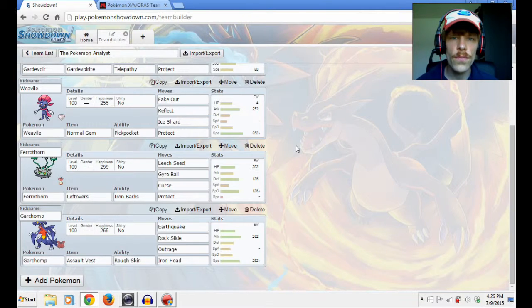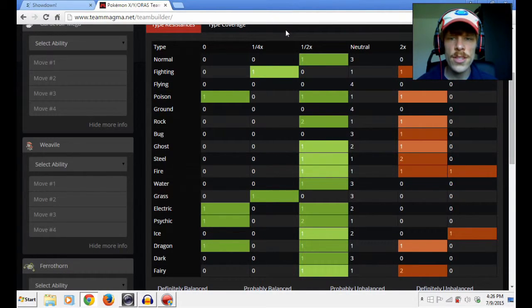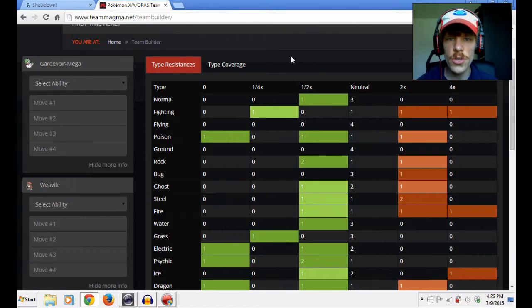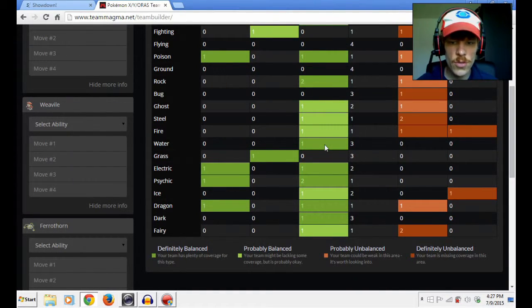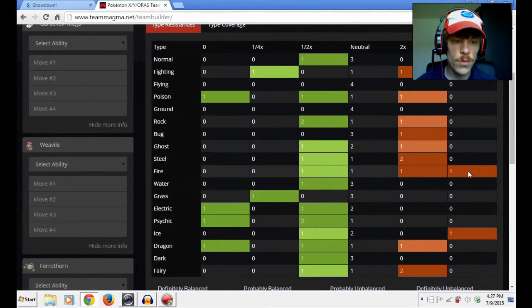Right now the last two Pokemon that we need to add, we need to be careful of, because we need to look at what type of weaknesses we still have. This is called type resistance — all the types that you have a Pokemon that is good against. For example, for a normal move we have something resistant to it, one resistant to water, and one resistant to fairy. However, we also have two Pokemon that are weak to fairy, one that's four times weak to fire, one that's four times weak to fighting, and one that's four times weak to ice.